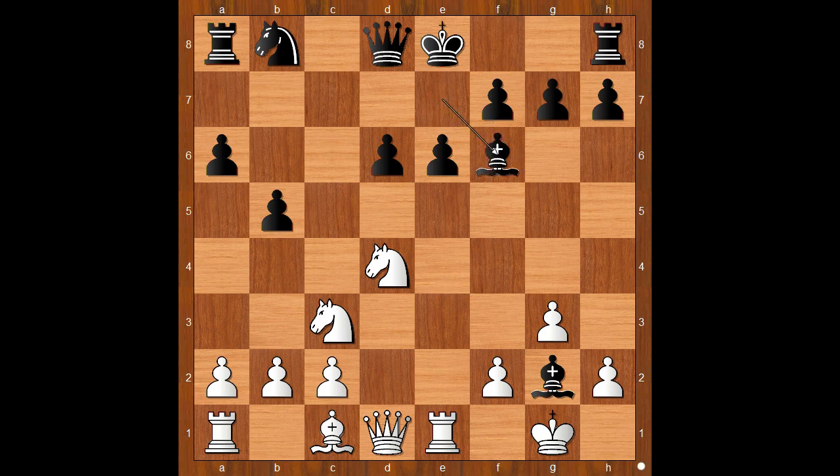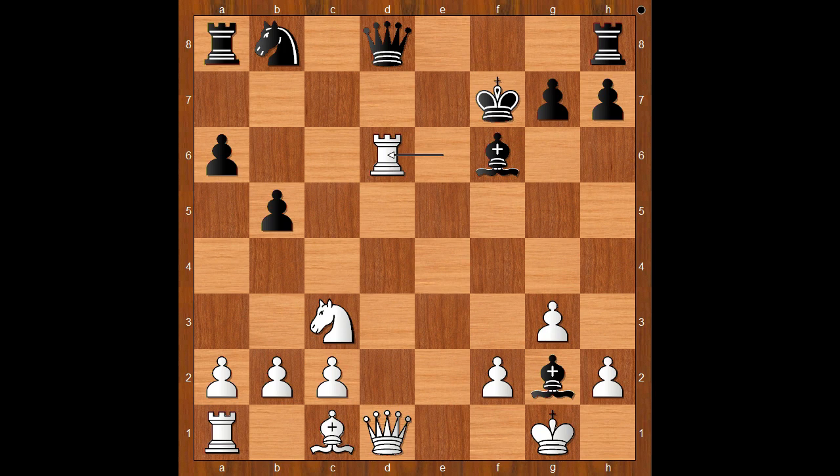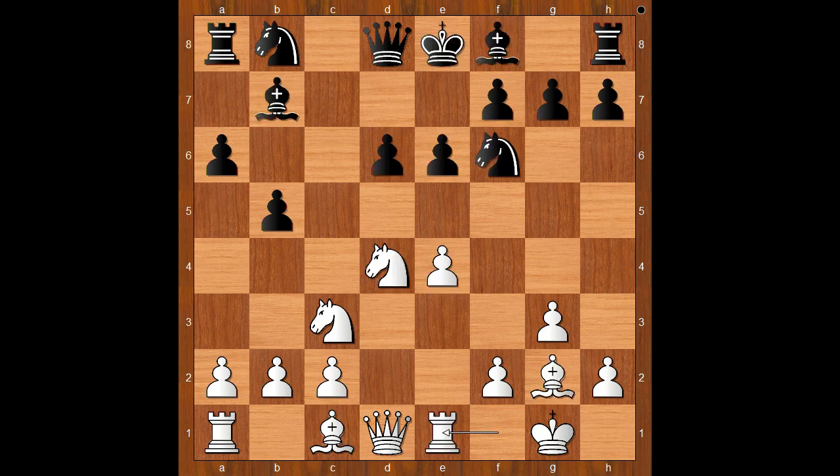Bishop takes pawn, and then white can take the bishop — but Knight takes on e6 is even stronger. After f takes on e6, check. And after King to f7, Rook takes on d6 — you get the picture. So, to avoid the problem with e5, Mila Zharkovic played Knight from f to d7.